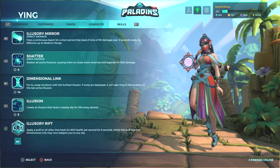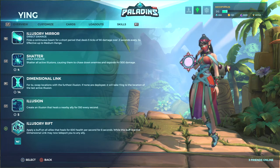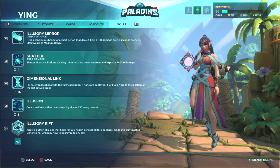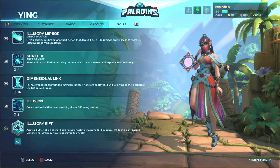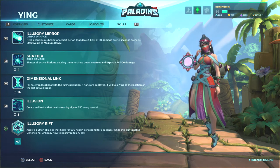Her third ability is Dimensional Link — for four seconds, swap locations with the furthest illusion. If none are deployed, it takes you to the location of the last active illusion. One thing you probably didn't know: you can actually save yourself from falling off the map at the last second with Dimensional Link. Just use it at the last possible second to go back to a previous illusion location. Bear in mind that if you didn't create any illusions yet, it will give you random locations, and when you die it resets the illusion positions.